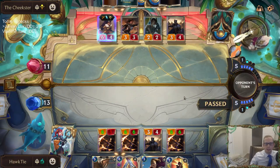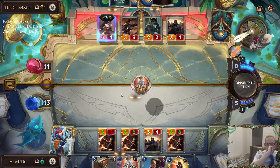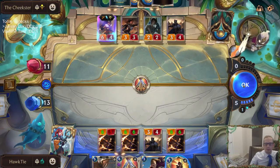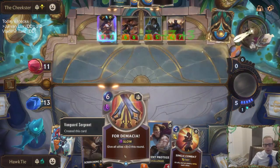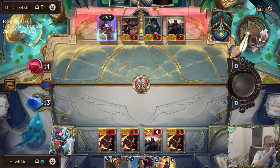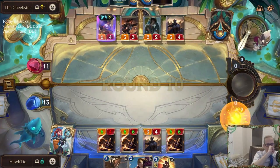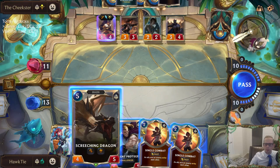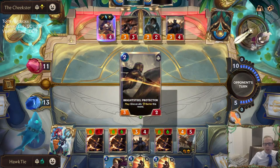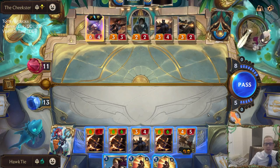Are they casting that? Because if they cast theirs, I have to cast mine. Yeah, so we should cast ours. The problem with playing the Screeching Dragon is it allows them to play the Waking Sands, but they didn't do that.